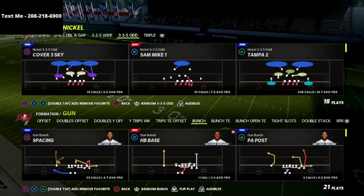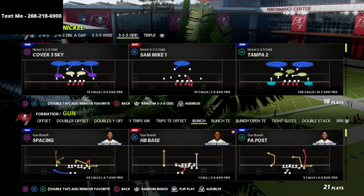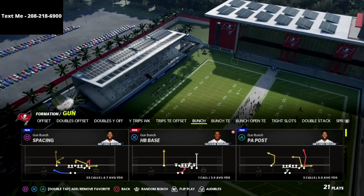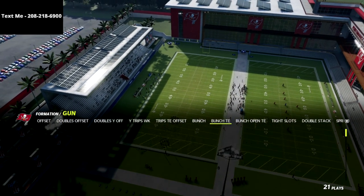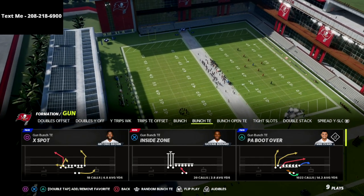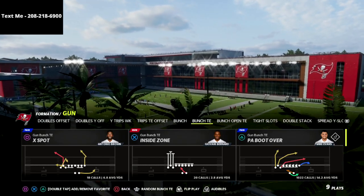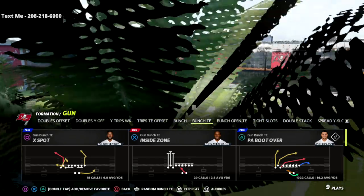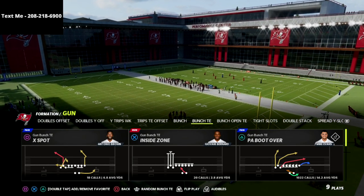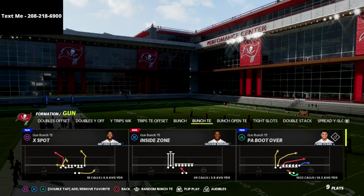In this video I'm going to show you my favorite red zone passing concept in all of Madden 22. This concept will beat every meta defense and will pretty much guarantee you a two-point conversion or a touchdown on the goal line. I don't like to run the ball — I absolutely hate running the ball in Madden 22 — so I want to be able to pass every play. This play allows me to do that in these compressed sections of the field.